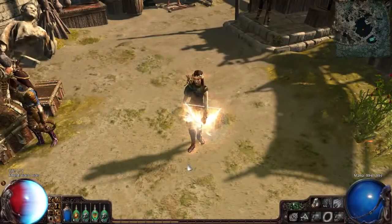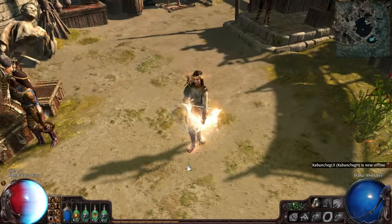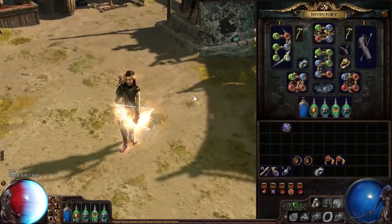Here you see my level 93 CI Split Arrow Witch. This character is really brilliant at killing huge packs of mobs since you have 6 arrows from Split Arrow and they chain 2 times — you basically kill everything in one shot if you get the right bow and damage passives. So let's talk about some gems first.